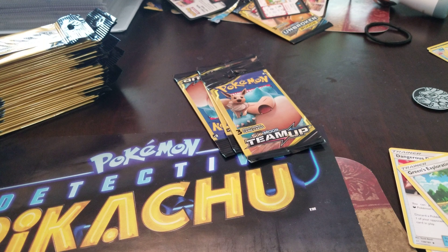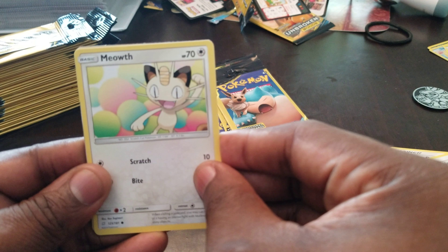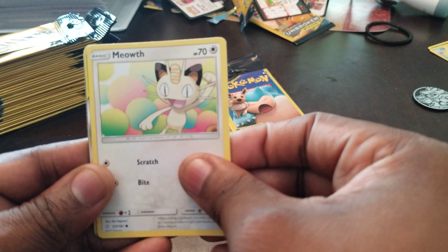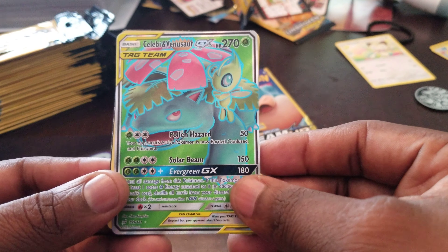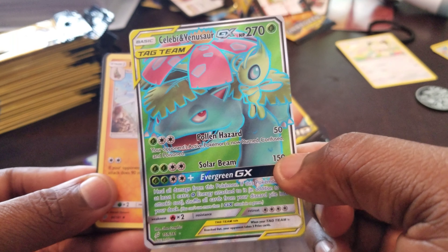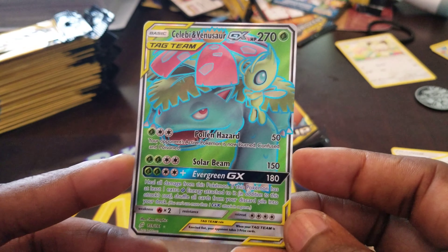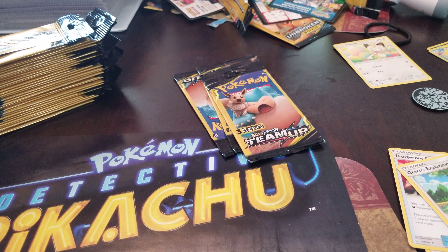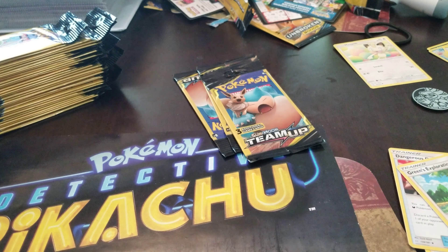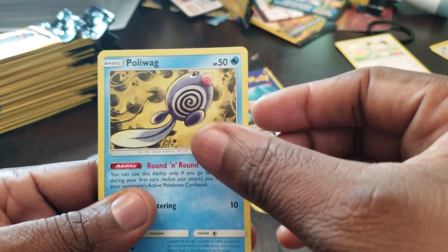I got more Unbroken Bonds, and I have some cleaning up to do because I haven't been finding these in my store. I looked and found them on a Sunday. It looks like I'm pulling another GX card — here's Mewtwo and a Tag Team Sylveon and Umbreon tag team card out of a dollar pack. This is my fourth GX pull out of a dollar pack. I've been buying a bunch of regular packs and not pulling anything, yet I've pulled four GX cards out of dollar packs. Also got Poliwag, another rare Persian, and a Charjabug.